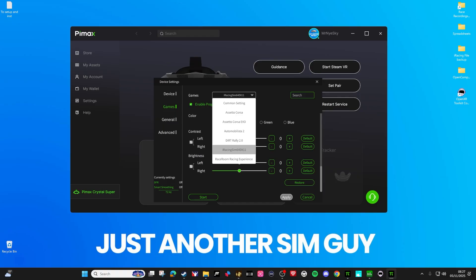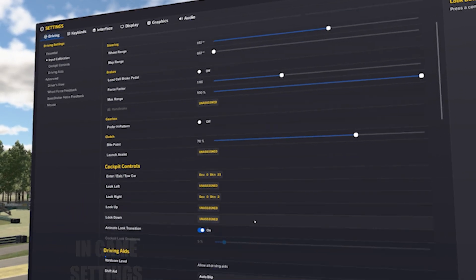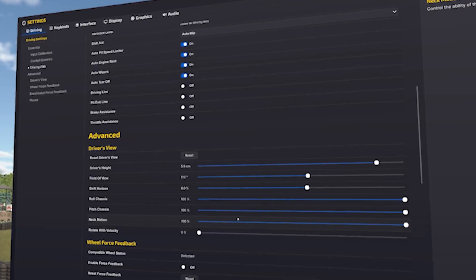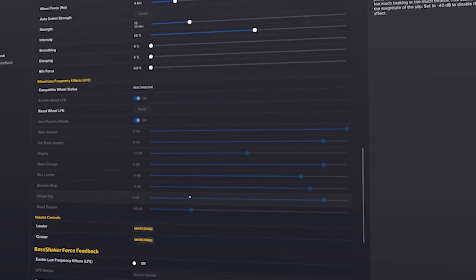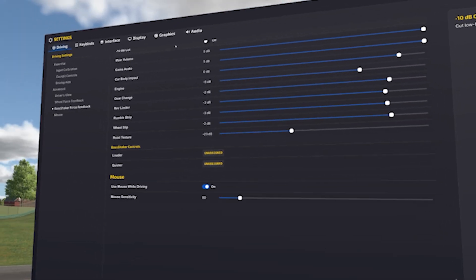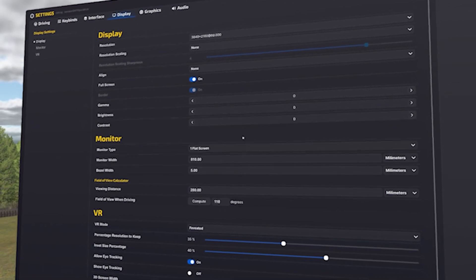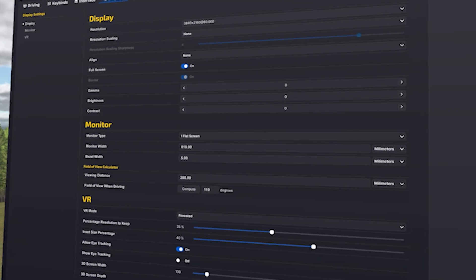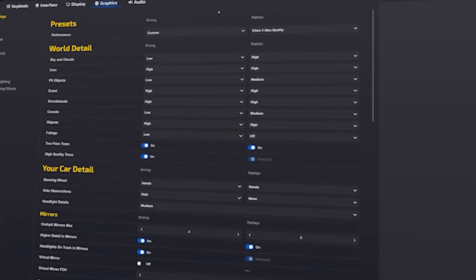Now in the iRacing display section — this is recorded in VR so I've zoomed in to capture the settings. You can see the driver's view settings; there's not a huge amount critical there until you get to the bottom section for VR. You can pause and look at it at any point. In the display settings you'll see the VR section and the foveated rendering setup — I didn't play with that too much.